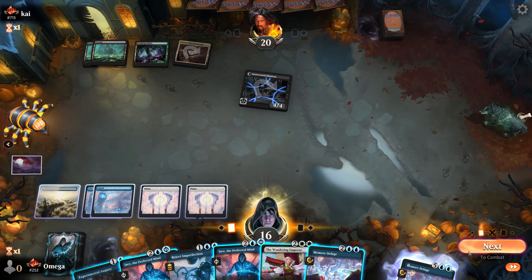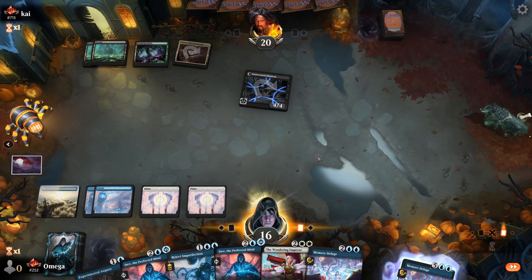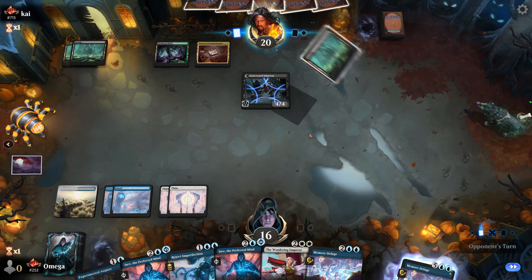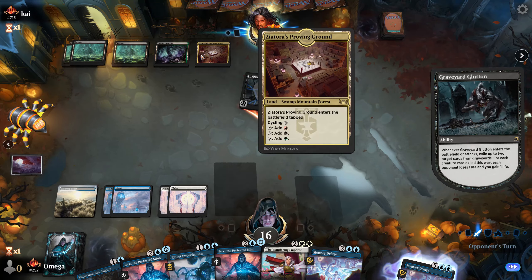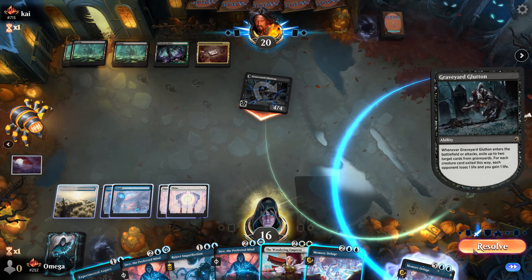Let's play a land — it's not worth discarding even this one card. We are going places, unfortunately we'll lose one of the Memory Deluges. I hope we can work without it. I wonder if he actually uses red — it might just be a Golgari deck.